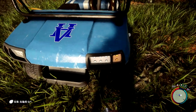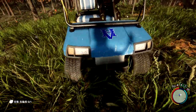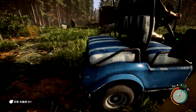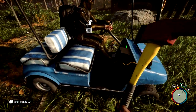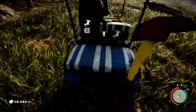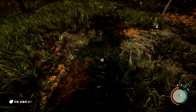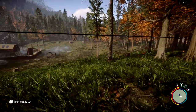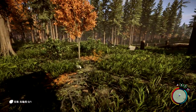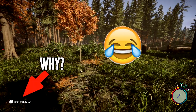The golf cart now has lights whenever you get into it, and after a few seconds after you get out of it, they will go off. You can also seat four people on it, so you can have somebody in the passenger seat and two people on the rear. Just hold E and you'll get on the back, and then somebody can drive away.